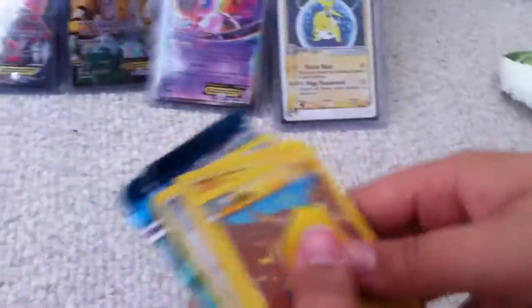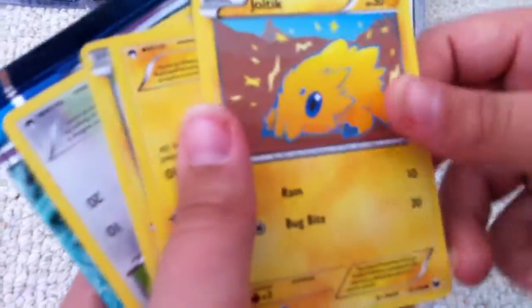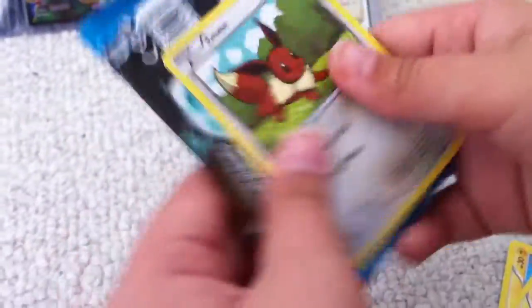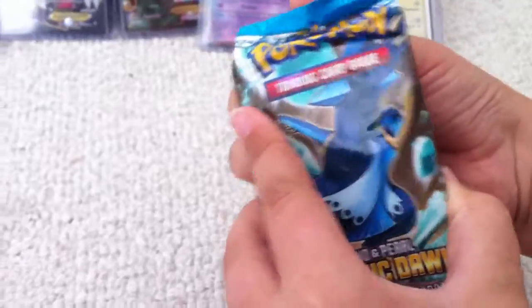Alright, looks like we have some newer cards in this one. Definitely go check out part 1, and we got a cool holo. Alright, we have a Joltik — Tiny Moon, always a good card — a Minum, and an Eevee. Alright, let's open our pack of Napoleon.